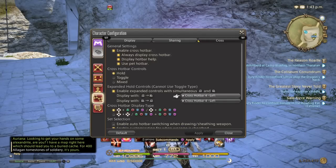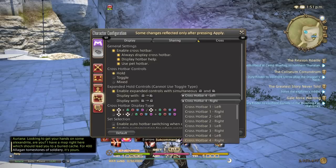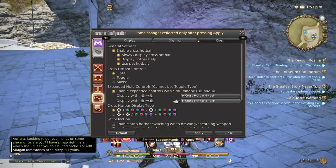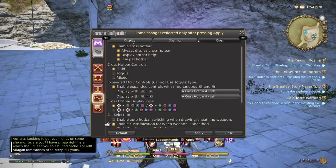Depending on which sequence you do, it'll show one set or another set. What I've done is set both Cross Hotbar options to Left, because I don't want 16 — I just want to press both buttons and have the same eight buttons every time. But if you wanted 16, you could make the second one the right side, and do LR or RL for two different sets. That's too much to think about for me, so I've set both to Left.